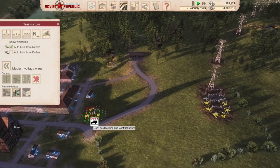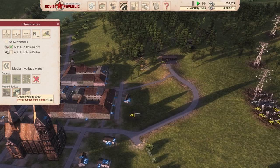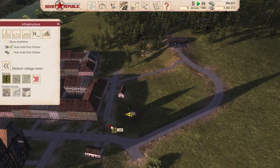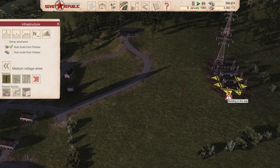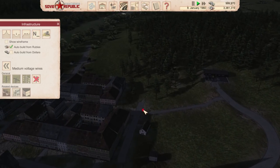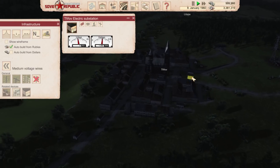I should have connected the other way — medium voltage wires. Let's connect here and then here. It's getting dark, and this should now be connected. The building is providing lights for the city — did you see that?